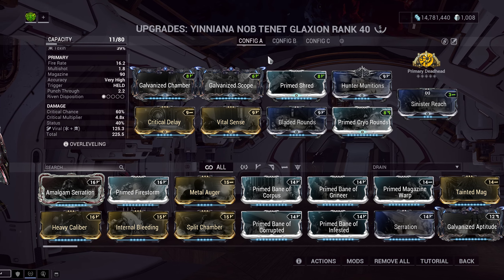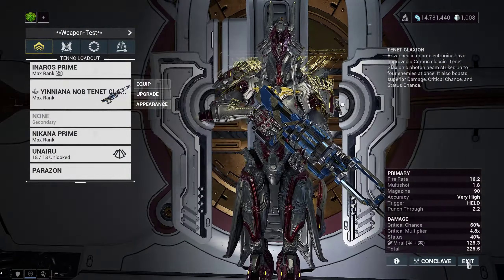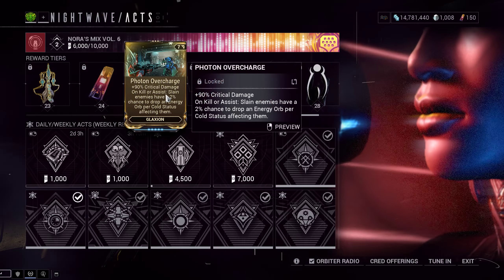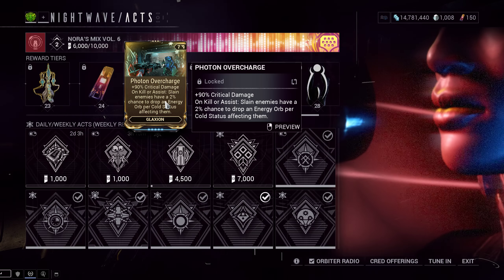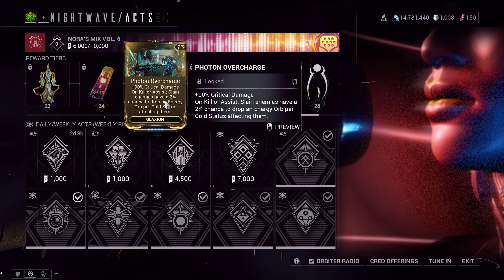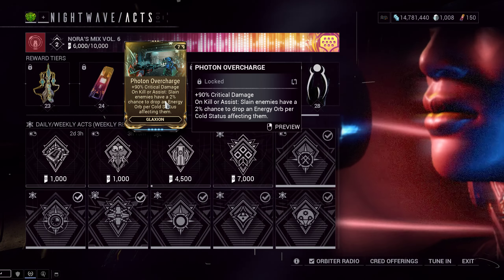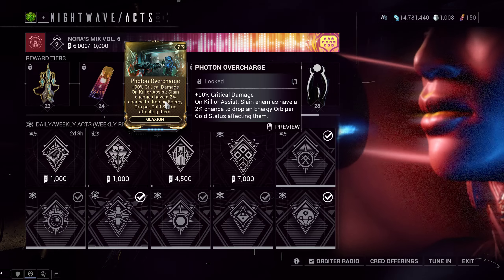I also wanted to go over the augment for the Tenet Glaxion. It's in the Nightwave, I think at rank 25. It gives plus 90% crit damage — slightly less than what we currently have — and on cold status effects, a 2% chance per cold status to make enemies drop an energy orb. On our specific build we can't use this because our cold is being mixed to make Viral. But on a Corrosive Cold build, you could make use of it.